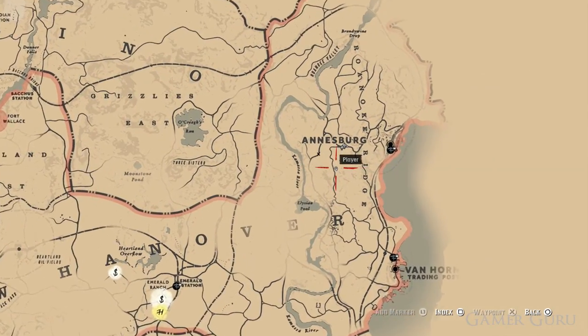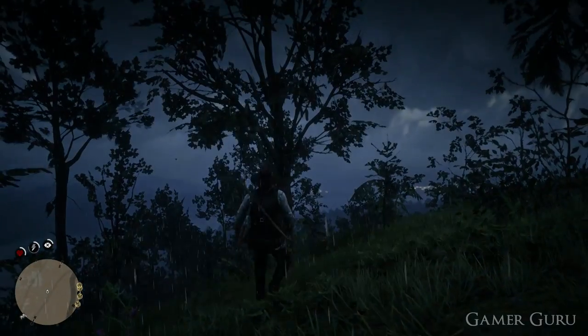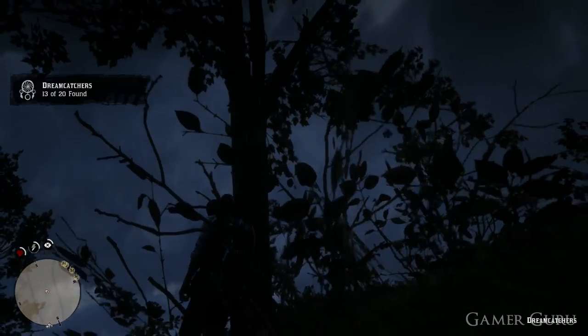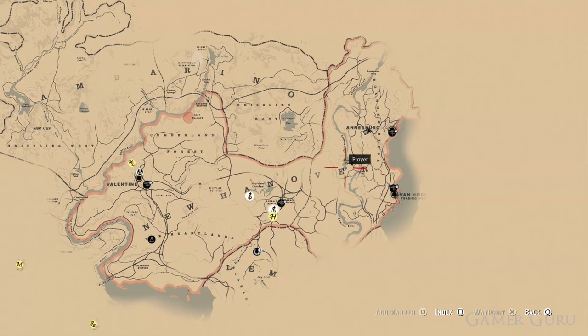Number thirteen is going to be a little bit further southwest than the previous one. The fourteenth one can be found just below the Elysian Pool.